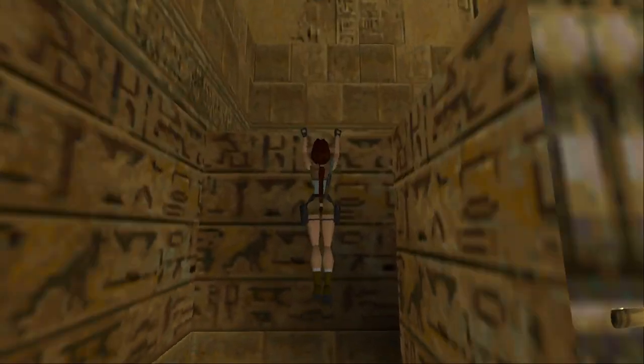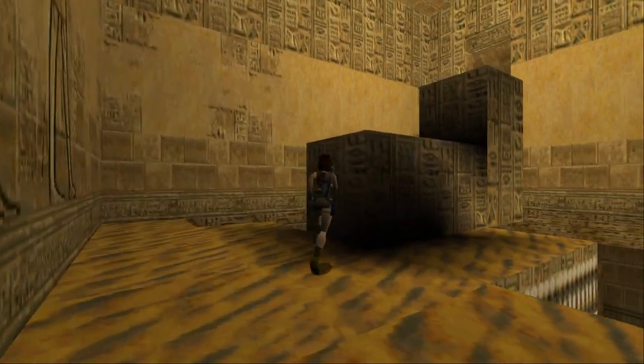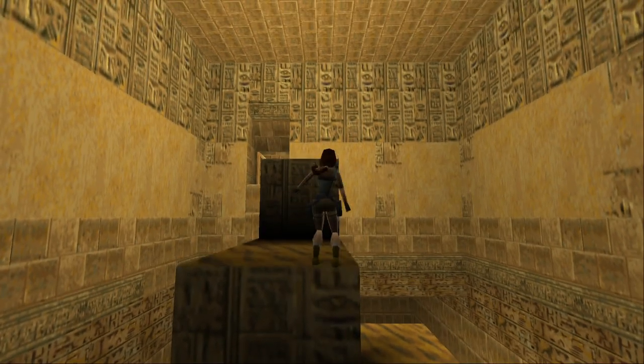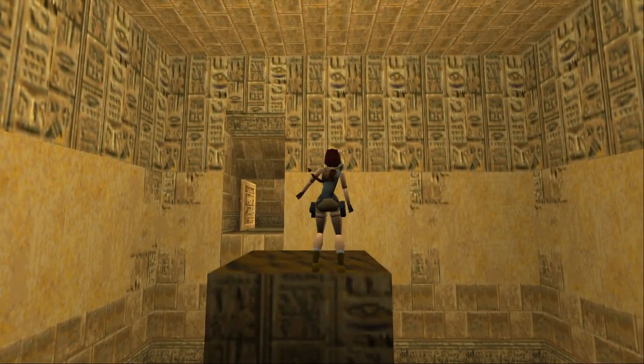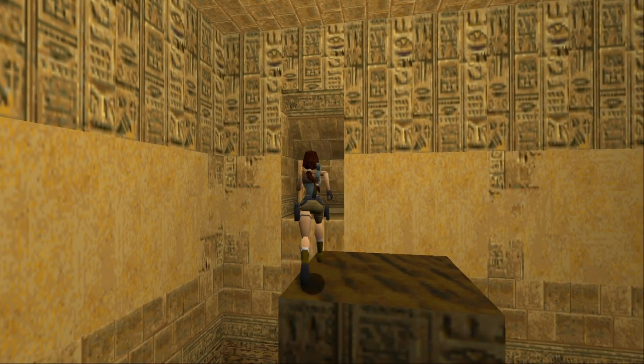Like if you just ran past the enemy and tried to escape, you wouldn't have been able to leave the room, so you had no choice but to get down there with it. Which would be why there was all this overhanging space, so that it had somewhere to hide — make it harder for you to shoot it from up here. But hey, there's my first awkward angle jump after coming back to this game.